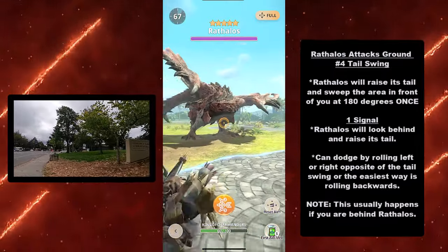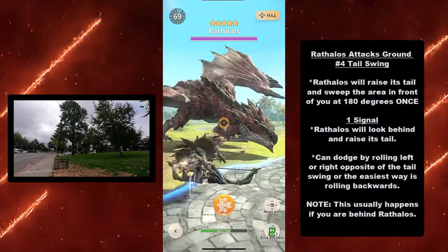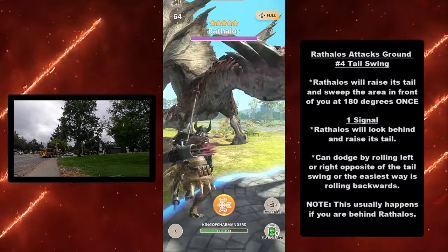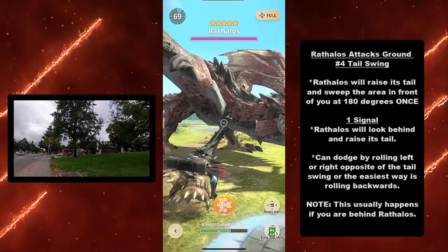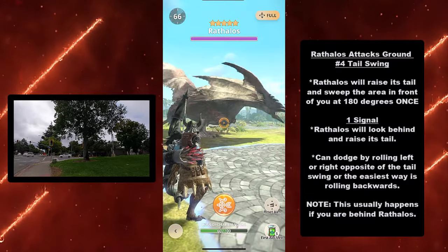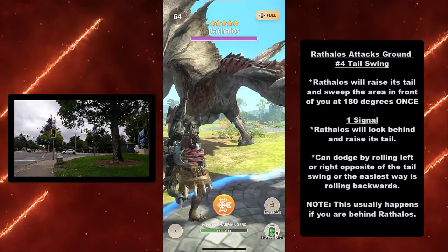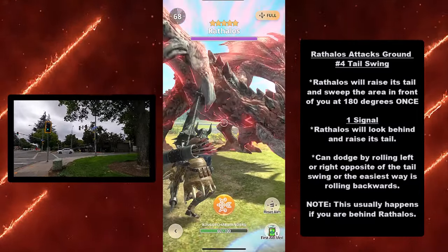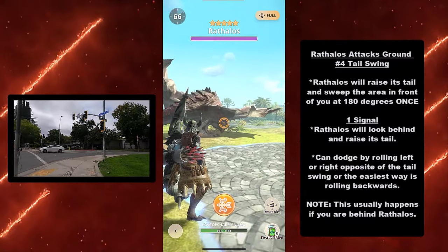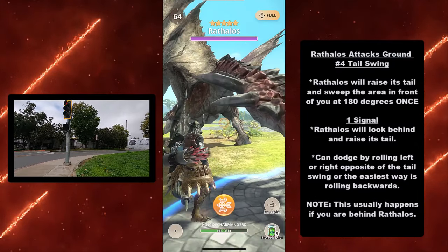At number four, we have the wyvern species' signature move, the tail swing. Rathalos will raise its tail and sweep the area in front of you at 180 degrees once. Signal: Rathalos will look behind and raise its tail. You can dodge by rolling left or right opposite of the tail swing, or the easiest way — just roll backwards. This usually happens when you are behind Rathalos.